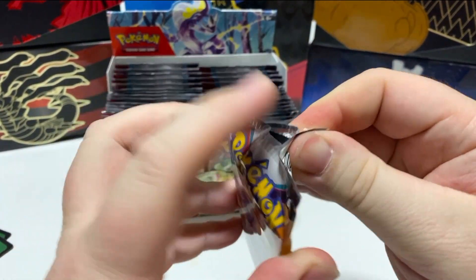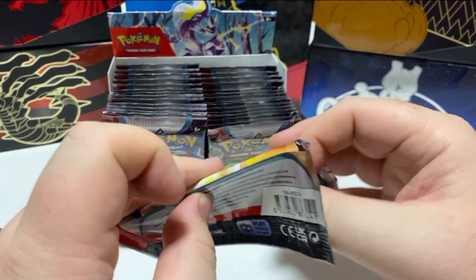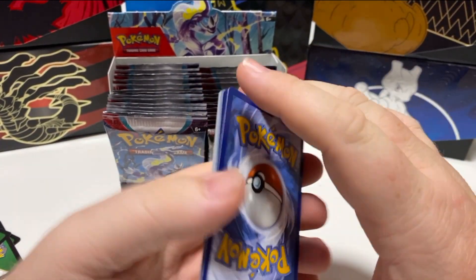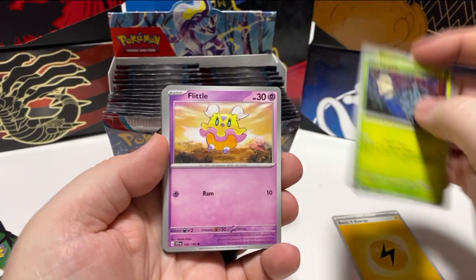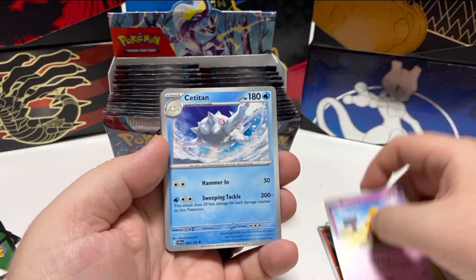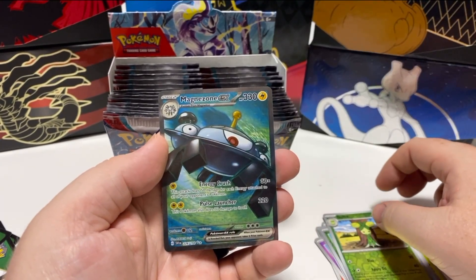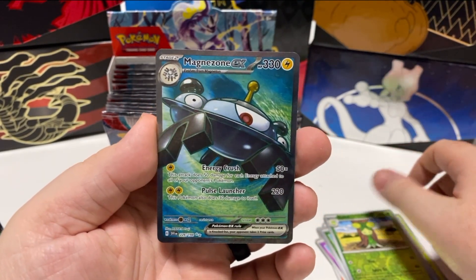I don't actually play the game so I don't know how it works, but I do like to collect the cards, and we do have the Pokemon games on our Nintendo Switch. Energy, Pineco, Flittle, Fucoco, Growsy, Cetitian, Laughy, Youngster, Smolly, Dolly, and a Magnezone EX. That is an awesome looking card. I really like that one a whole bunch.